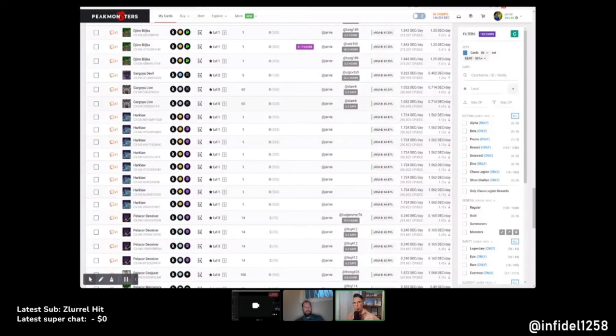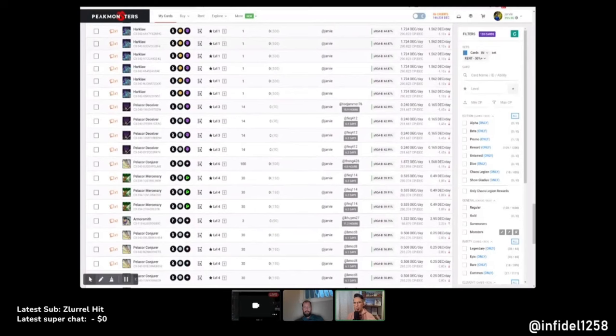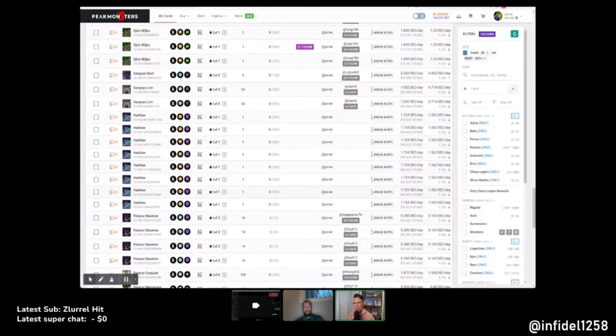Often what people like myself do is use our cards and then at the end of the season, when we know people want collection power, we put them on the market. It would be great to have isolated those particularly lucrative cards in advance — then you just grab that collection and list them all for rent on a specific day. Once you put the effort in upfront, it's done. It'll take some time to set up initially, but after that it's much more convenient every week.